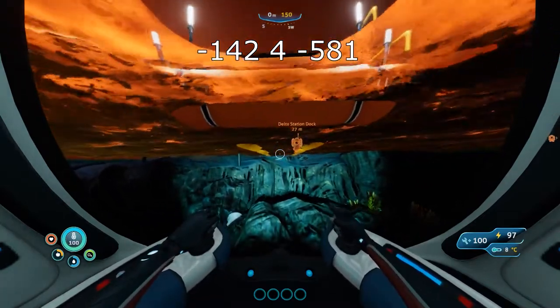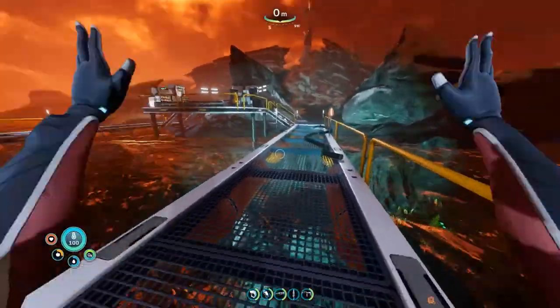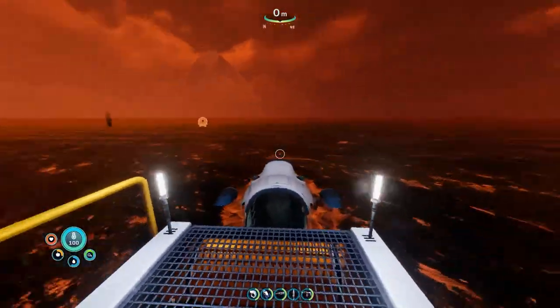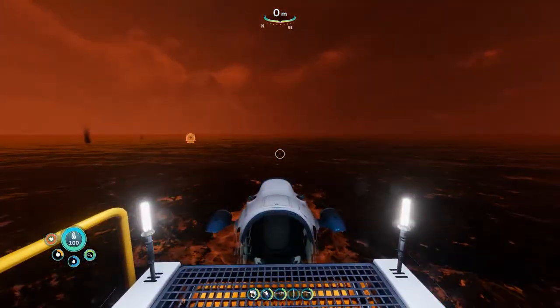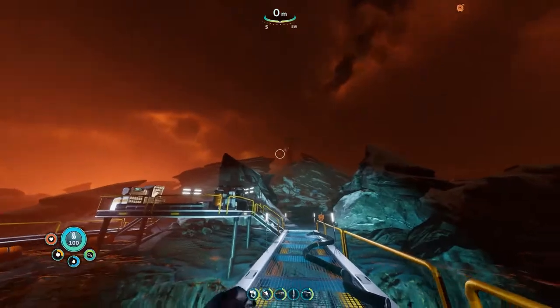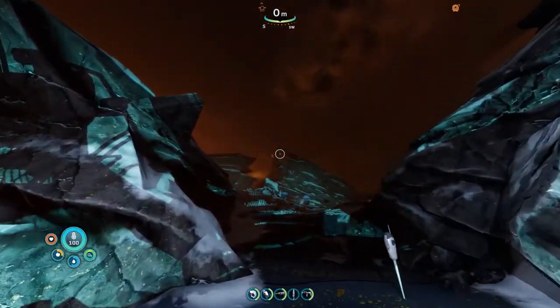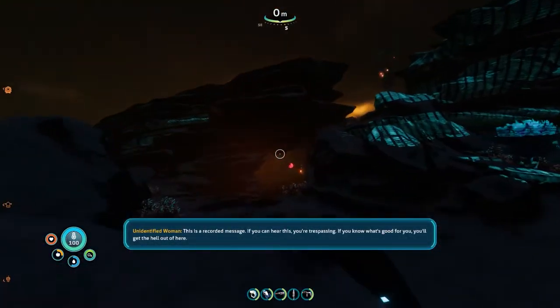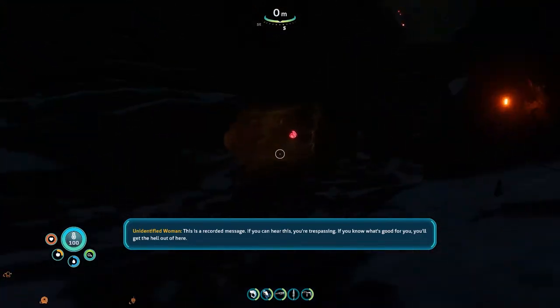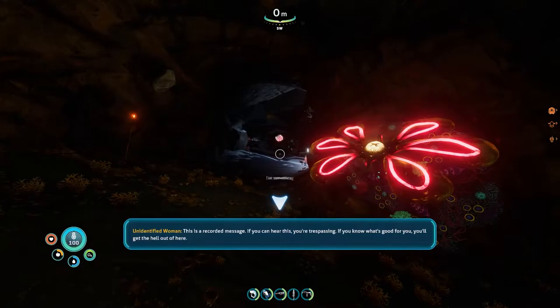Forgive the stutterness — this GPU is doing this for the first time, playing through this game for the very first time. All the ray tracing, everything else is doing for the first time, that's why it is a bit cloggy and laggy. Once you get to the health station, go to the tower — which really is a recorded message: 'If you can hear this, you're trespassing. If you know what's good for you, you'll get the hell out of here.'